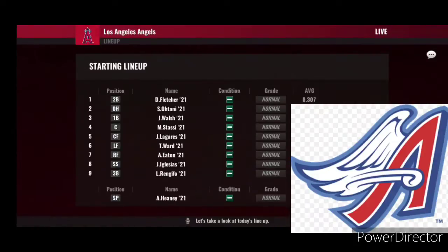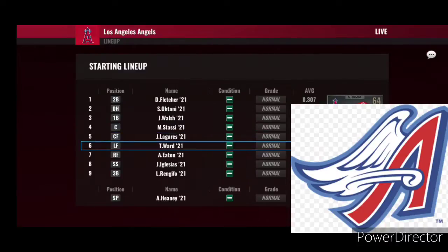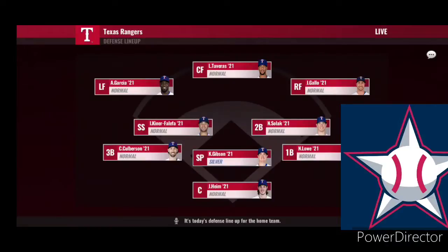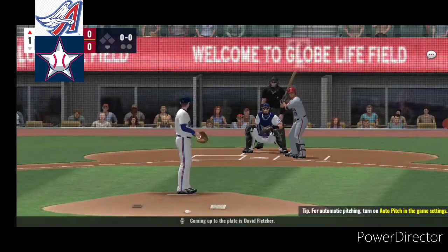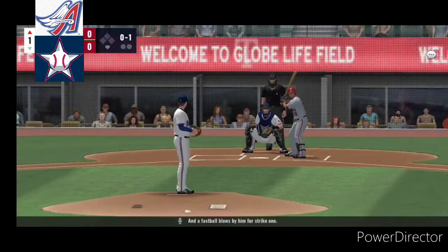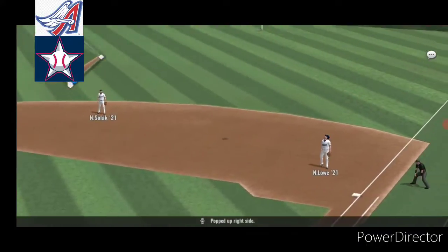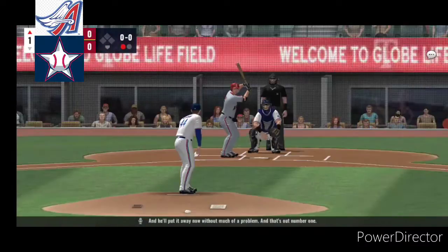Let's take a look at today's lineup. It's today's defensive lineup for the home team. The righty will move up to the mound. Coming up to the plate is David Fletcher. A fastball blows by him for strike one. That is a called strike. From the stretch, popped up right side, and he'll put it away now without much of a problem. And that's out number one.